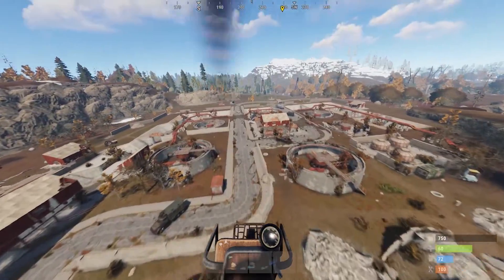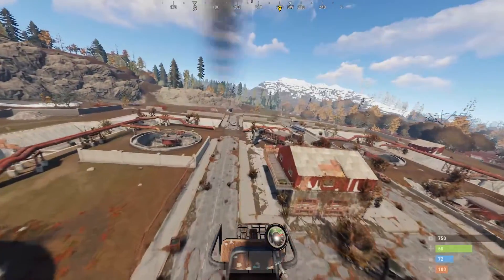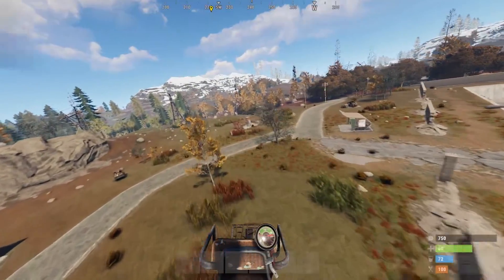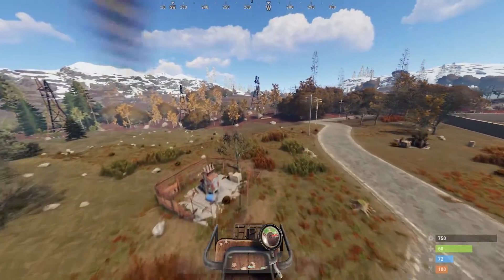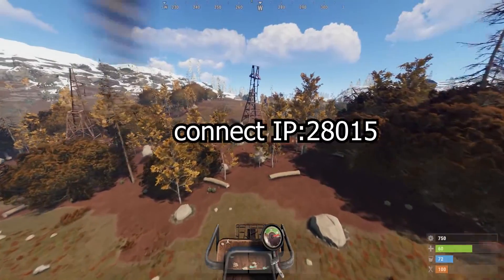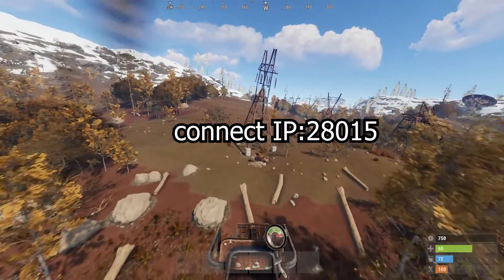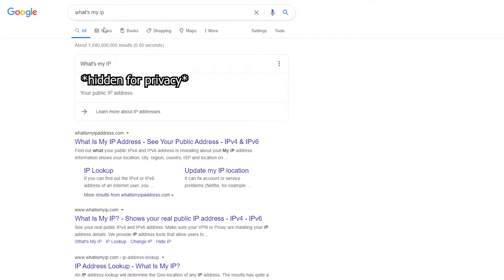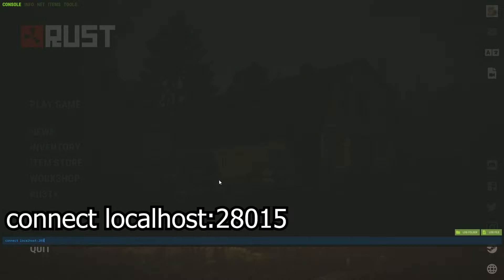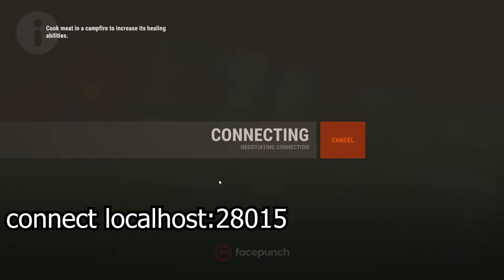If you need help with port forwarding, you can check out portforward.com for help, or you can join my Discord server and ask me — link in the description. Now that you've port forwarded your server, once you've started it, other people can join by typing into the console: connect ip:28015. You can get your public IP by googling 'what's my IP'. You can also join your server yourself by typing in the console: connect localhost:28015.